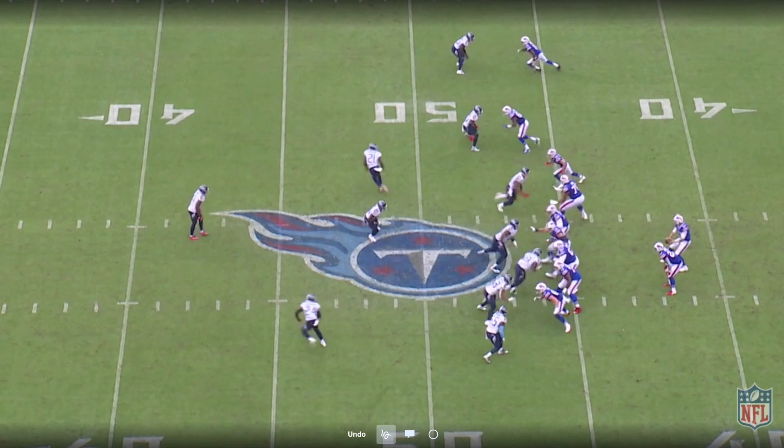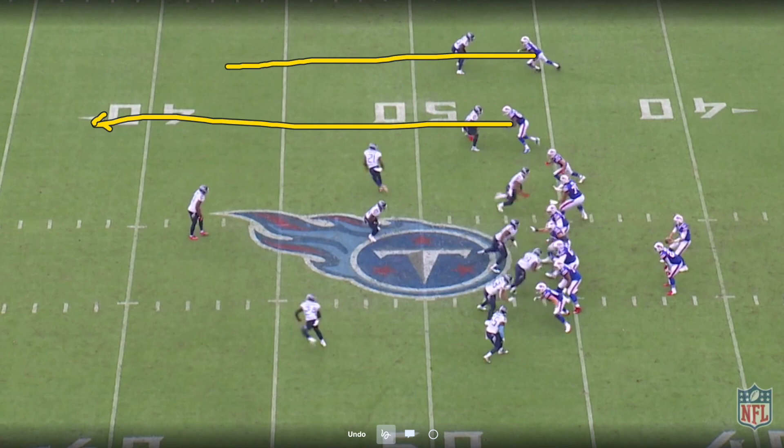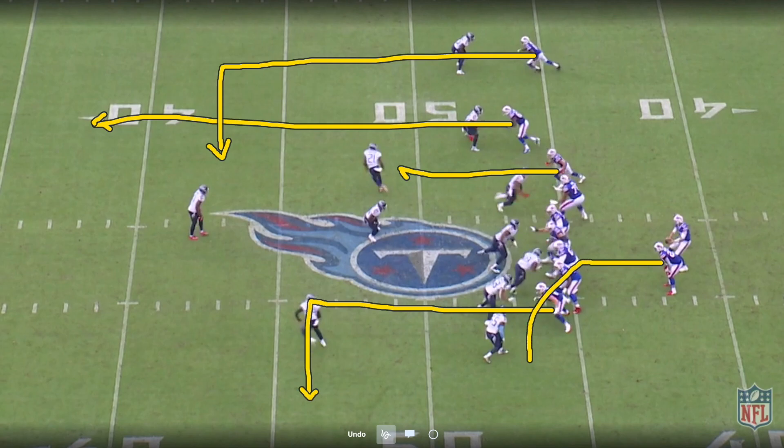The slot receiver, Duke Williams, to the top is just going to run a clearing route down the field. John Brown's running the dagger — the deep in route. Cole Beasley is running an option route; he's just going to find a void and sit. Dawson Knox to the bottom is running a deep out, and the running back, TJ Yeldon, is going to check release to the flats.